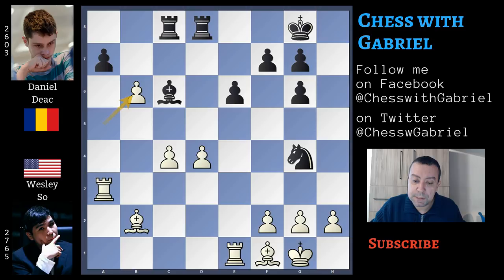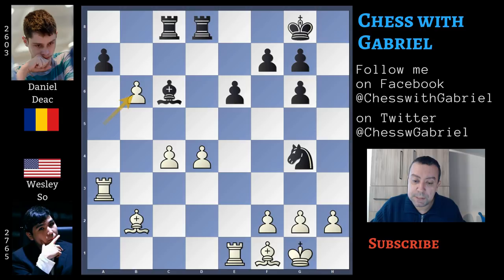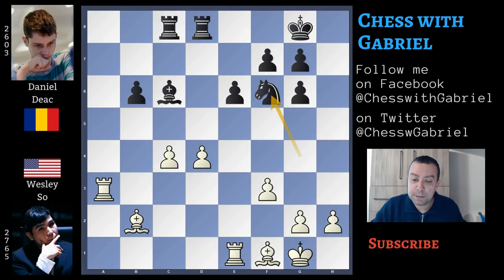Queen capture, knight capture, a captures on b6, a recaptures, f3 threatening the knight, knight goes back to f6, here comes rook to a6, and knight to d7, protecting the pawn. But in this position, White is better. Let's go back to the game.